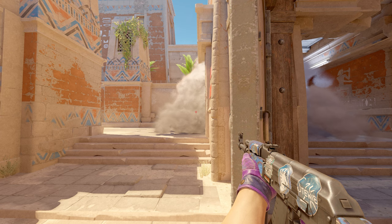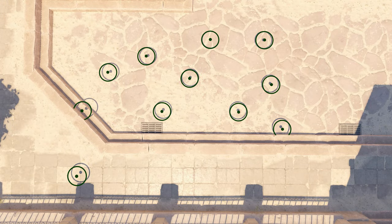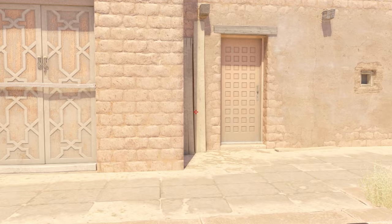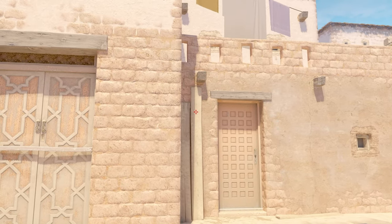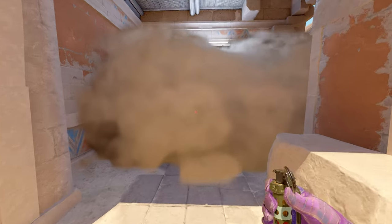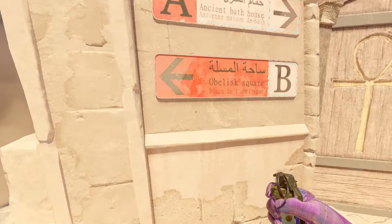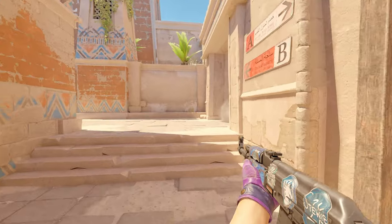Next up we have spawn number nine. Look against the wall and find this wooden plank — there's a little darker dot right here, easy to find once you get the hang of it. Just throw your smoke and it lands perfectly in the center of the window, a bit deeper, but it doesn't matter — the way the smoke blooms is perfect. You will not see much from here and nothing will happen behind it either. Easy early mid control.